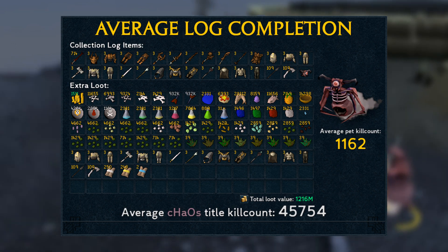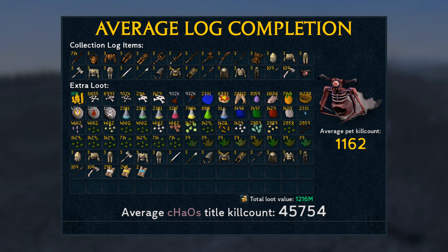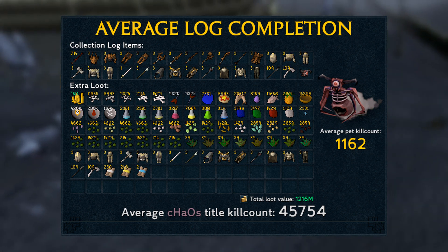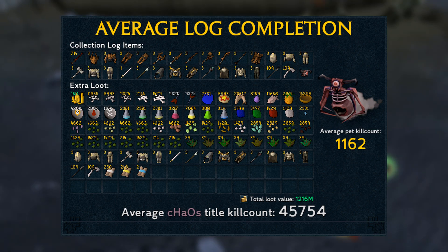If you've taken a closer look at all the items and you're wondering why a lot of the collection log items are repeated at the bottom of the extra loot tab, that is because for those items there is both a normal and a corrupted version. The normal items are worth a decent amount, whereas the corrupted versions are not really, which is why I just threw them with the extras. However, either version can count towards the collection log.